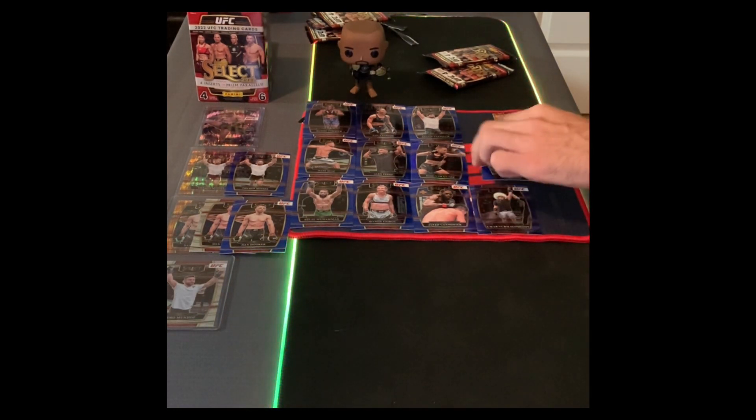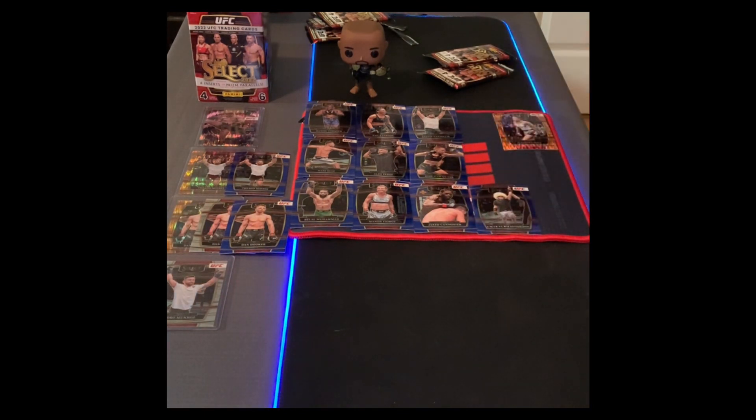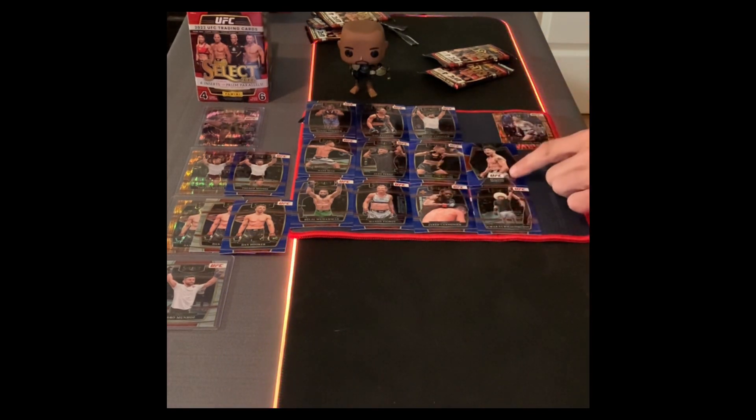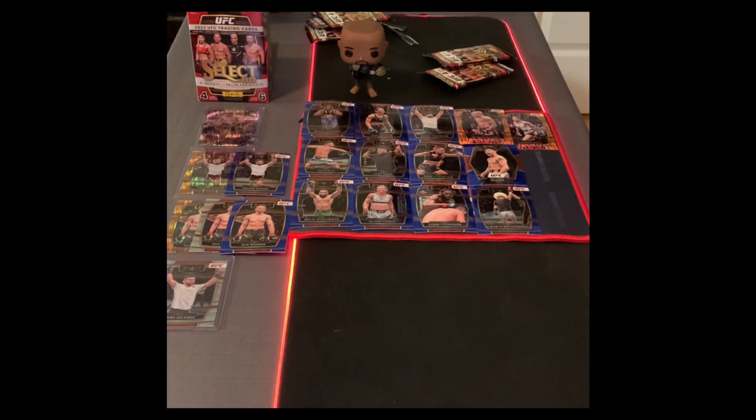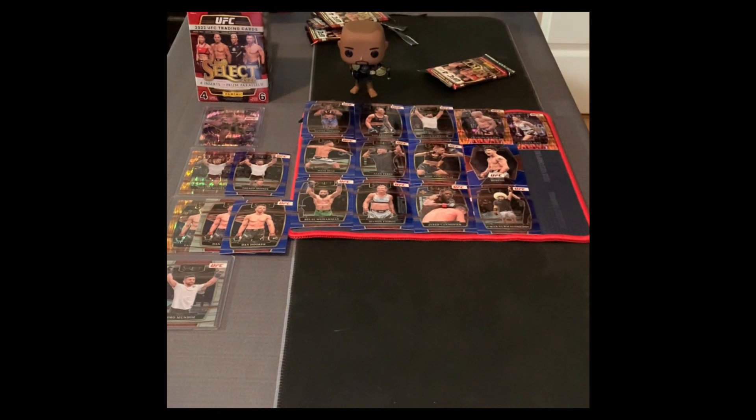We got a Brandon Moreno — it's a different style blue. Let me check the back — probably not a 1-of-1, just a normal Brandon Moreno card, very nice. Former flyweight champion, lost to Alexander Pantoja — his kryptonite — but he beat Deiveson Figueiredo, that's a good card. Next up we got an orange flash Charles Oliveira — oh my god, another good pull! Just a bunch of epic pulls from this blaster box.